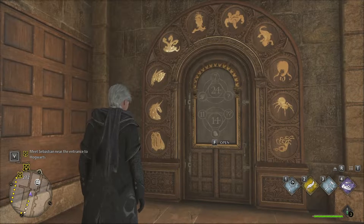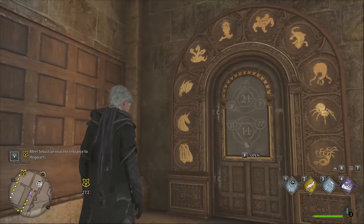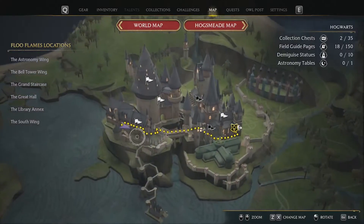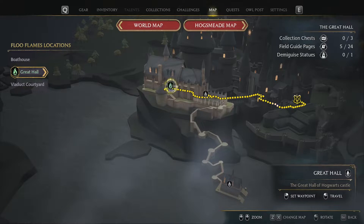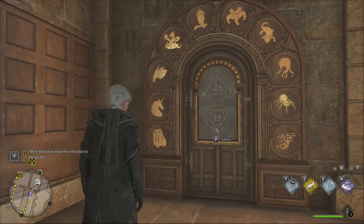Hello everybody, Deadspikes here and today I'm going to make a video showing you how to do this creature door here. This one is located in the Great Hall. Come to this little warp here, come around the corner, and you end up at this door here.